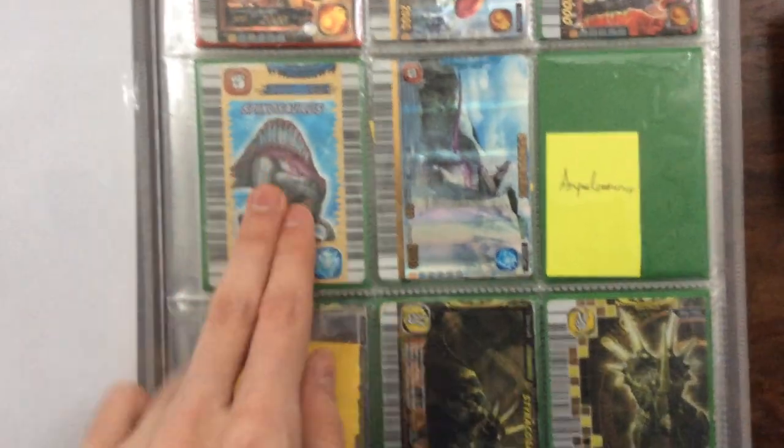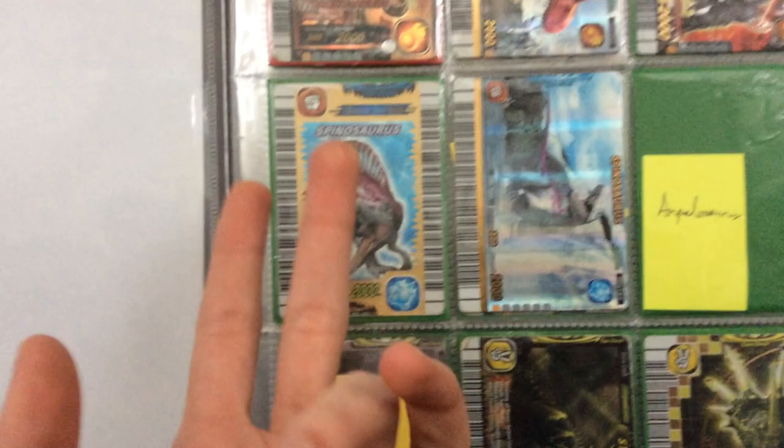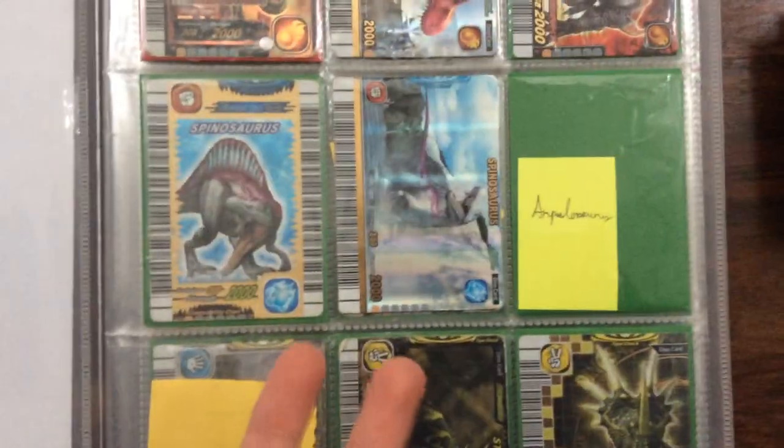Tyrannosaurus — yeah, pretty much nothing in here is for trade. This Spinosaurus I wouldn't mind parting with, because I have two other Spinosauruses. If you like the Nemesis edition, I quite like it actually. My wants would be Amplosaurus and Isosaurus.